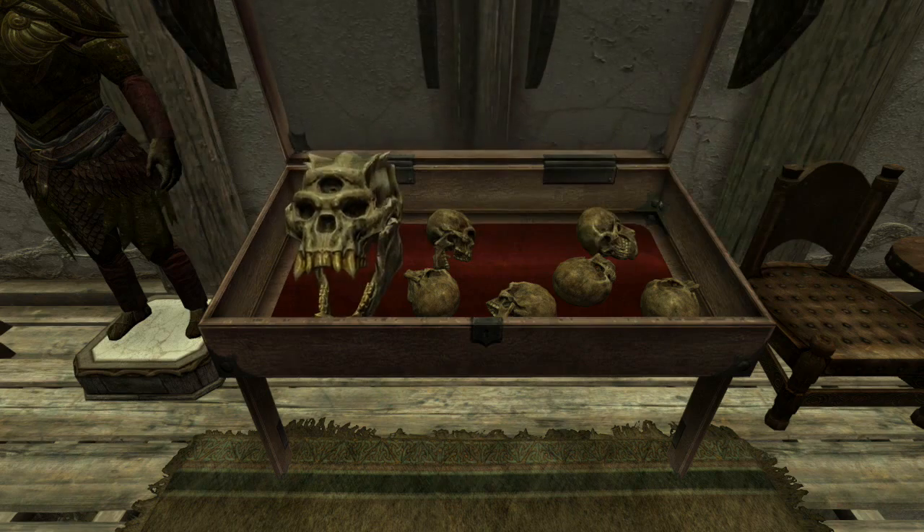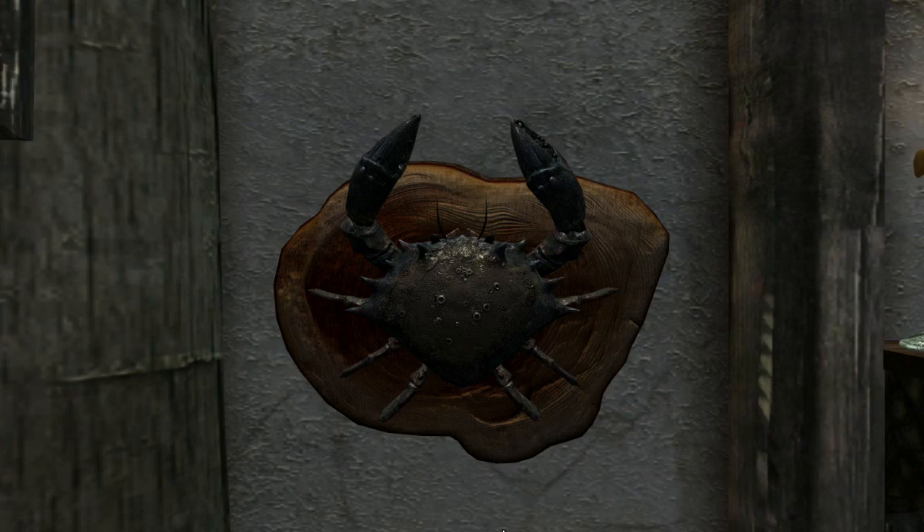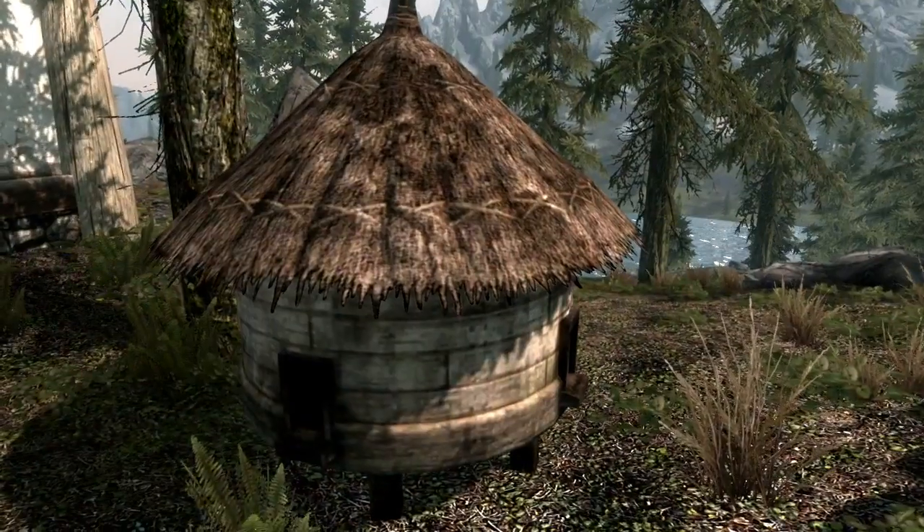Showcase your treasures with simple display cases and impress your friends with elaborate trophies and even mounted mud crabs. Fill out your backyard with a garden, fish hatchery, and other useful additions.